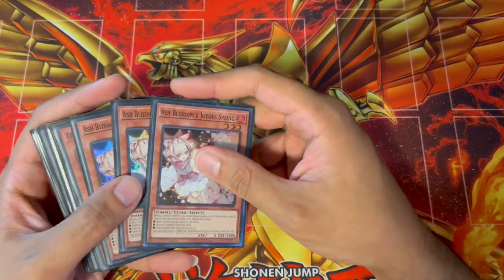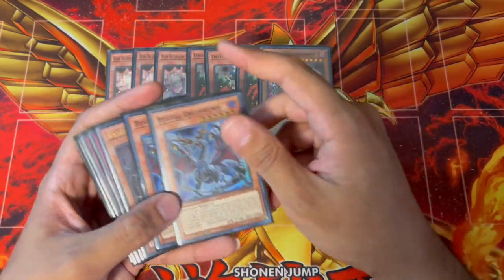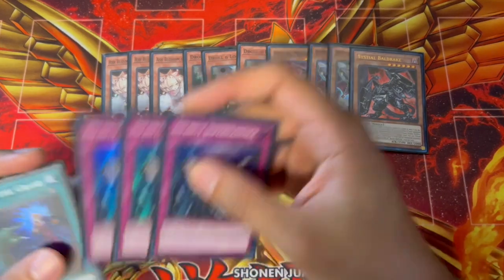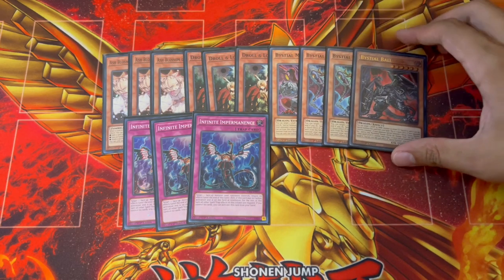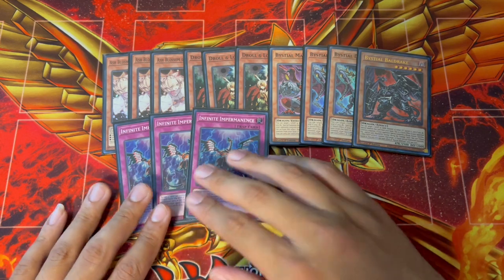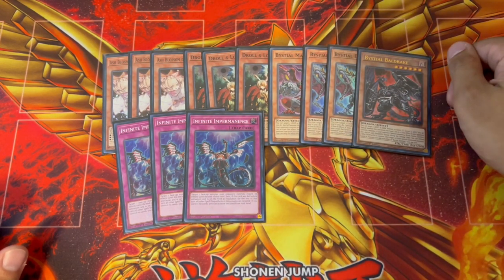Now for the non-engine: we're playing three Ash, three Droll, one Magna, two Druis, and one Baldrake — I think these are the best hand traps in today's format. We're also playing three Imperm. I chose not to play Nibiru because some decks put up Phantom which is anti-Nib, and some decks are making Genix level 10, so you don't lose to Nib either. I think this lineup is the best you can be playing.